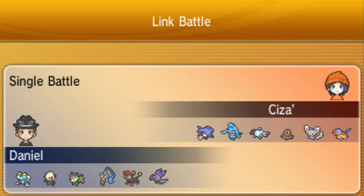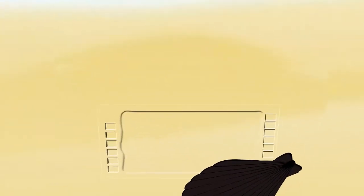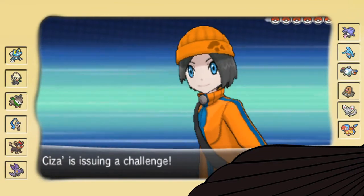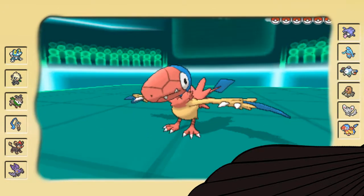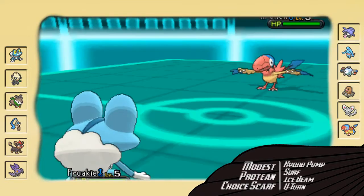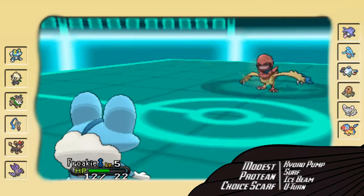Now that'll do it for the team preview — let's get to the battle! My very first opponent for 6th Gen Little Cup is gonna be Siza. He's gonna start off with his Archen as I start off with my Froakie. He goes straight for the U-Turn, and holy crap — he is Scarfed.